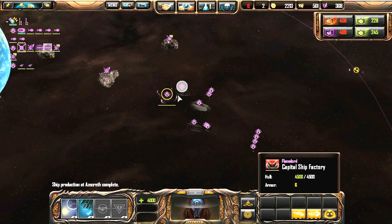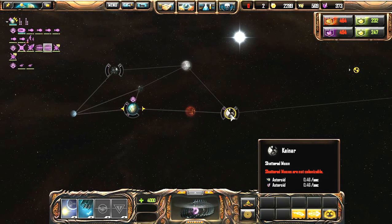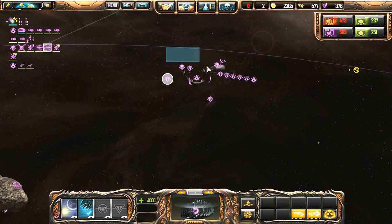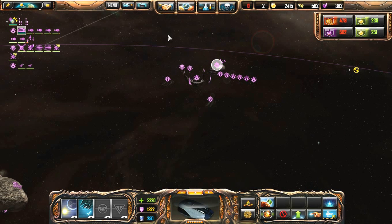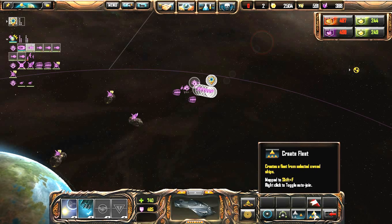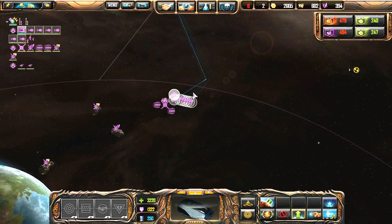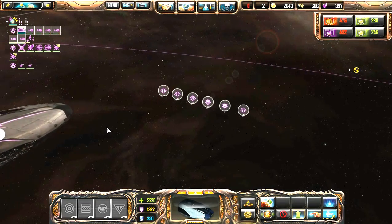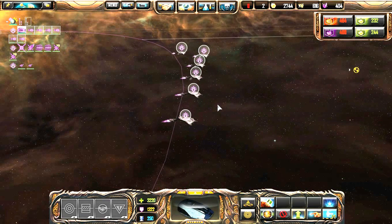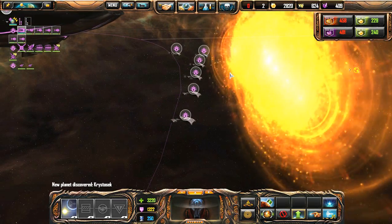Scouts have discovered a colonizable planet, and we've finished our ship production just in time to find some more planets — a shattered moon, which you can't colonize, and another asteroid. We're going to ready the fleet and head to Daedalus to take it over. Turned out not much of a challenge. In the early game there are mostly planetary militias, and the less valuable the planet is, the smaller the militia. So nothing should pose a real challenge at this point.